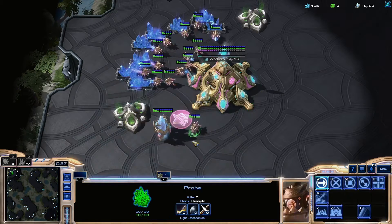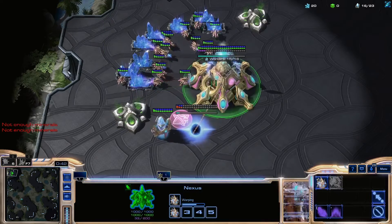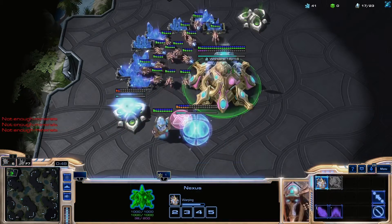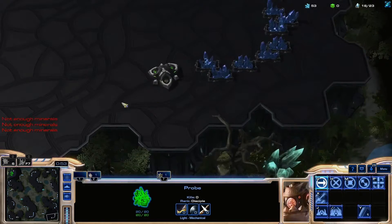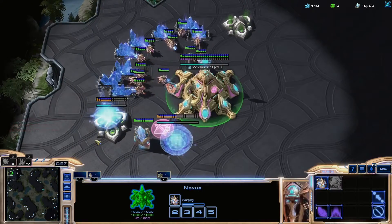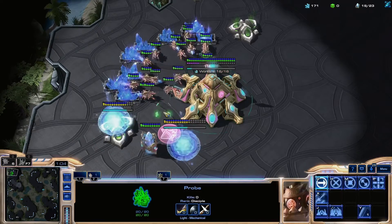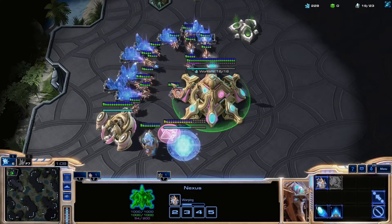The first thing we're going to talk about is spending your money the moment you get it. You'll notice here as soon as I get money I'm spending it — automatically queuing up probes as soon as I get 50 minerals, dropping that gas as soon as I have the 75 minerals for the assimilator. It's important to spend your money the moment you get it. If you let your money sit around, your opponent is already turning that into more probes, more gateways, more fighting units — you're just going to be behind in army or economy.